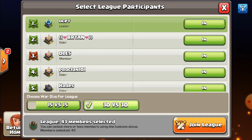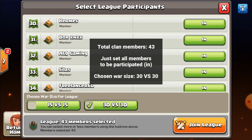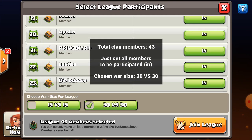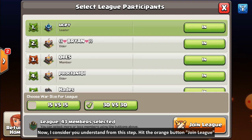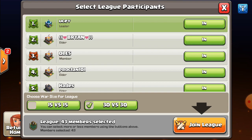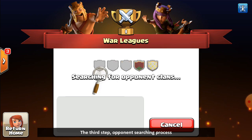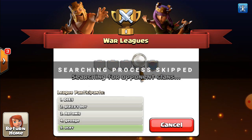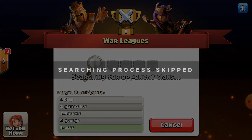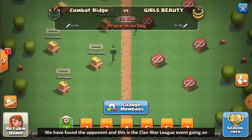To conclude this second step: this clan has 43 members and I set them all to participate, choosing 30 vs 30 war size. Once you understand this step, hit the arrange and join league button. This is the third step — the opponent searching process — and we have found our opponent.